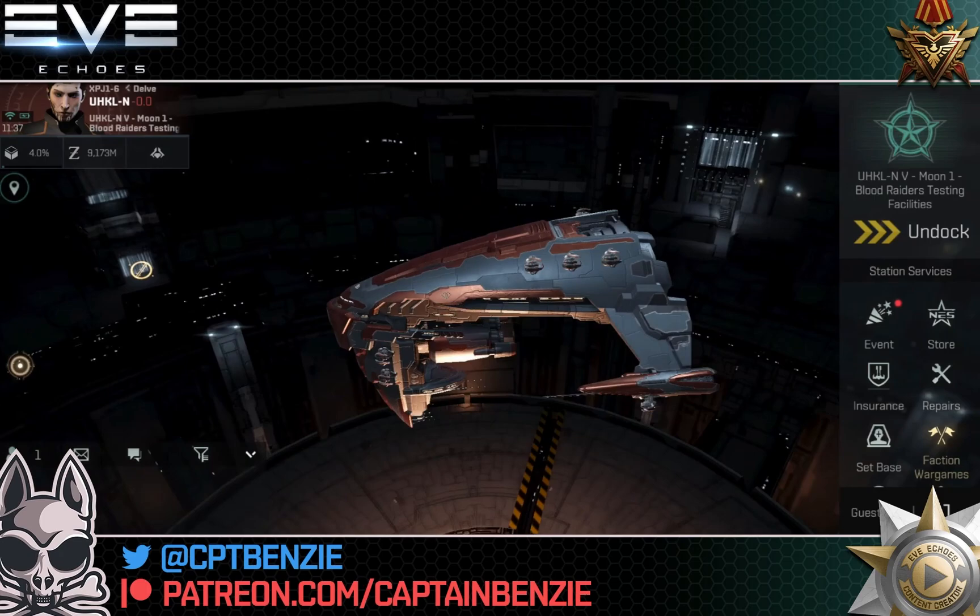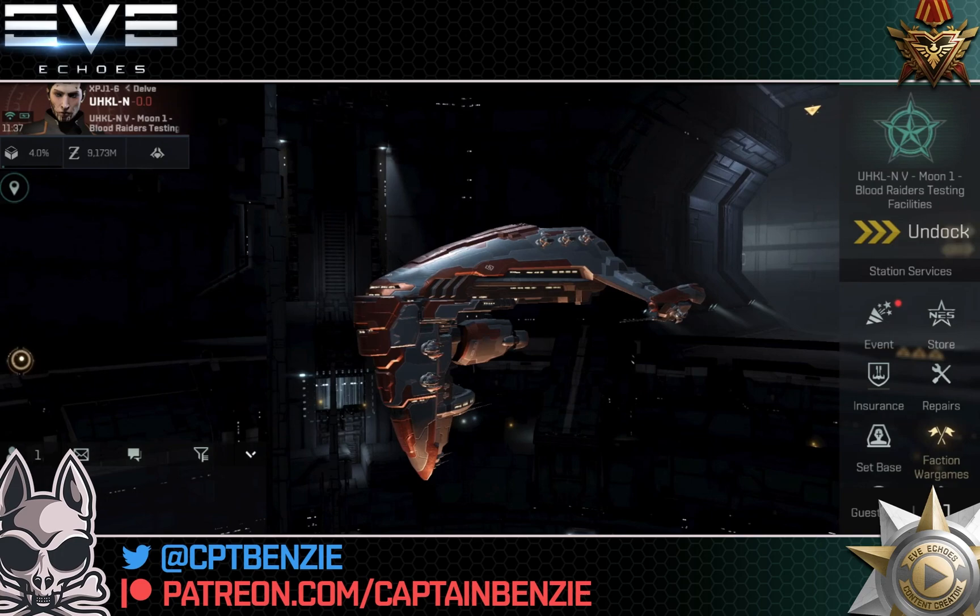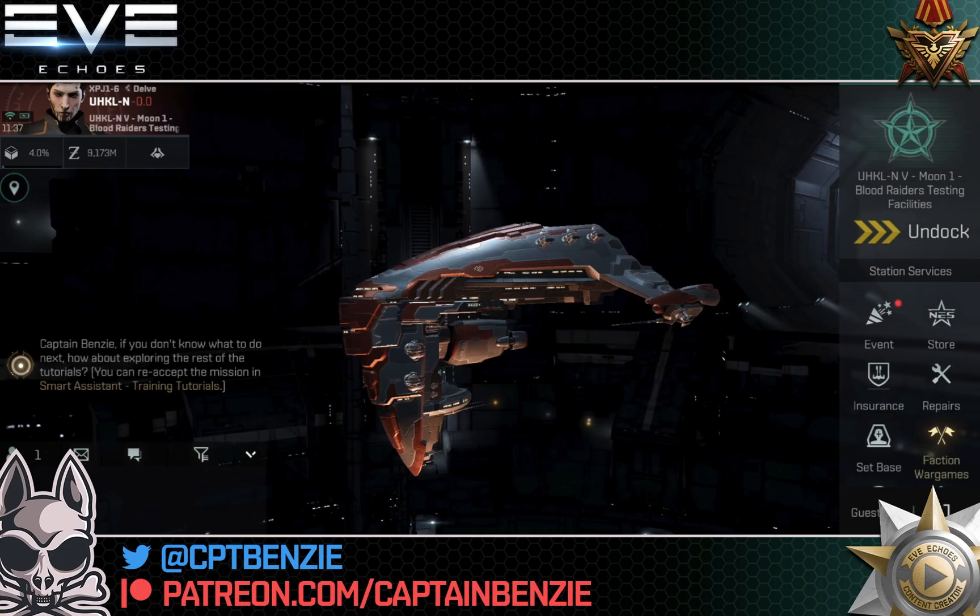Ahoy there, Captain Benzie here, coming at you with another ship fitting guide for Eve Echoes. In today's video, we're going to be taking a look at one of the Heavy Interdictor Cruisers, or HICs — Hicks as they're often referred to — in the form of the Mala Interdictor.